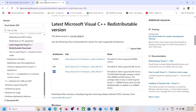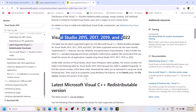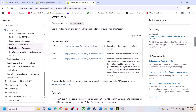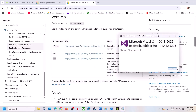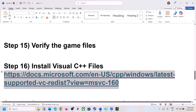If still not working, install the Visual C++ files. Copy the link provided in the video description, open it in a browser, and download both the x86 and x64 Visual Studio files. Run each file — if you see a Repair option click Repair; if you see Install click Install. Do both x86 and x64. Once installed, restart your computer — restart is a must — then launch the game.